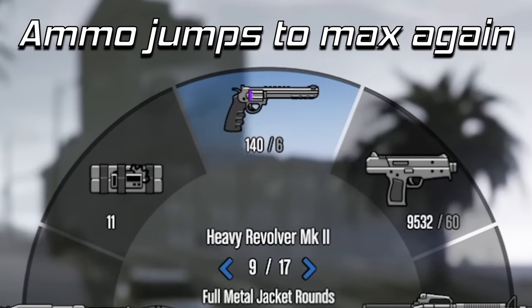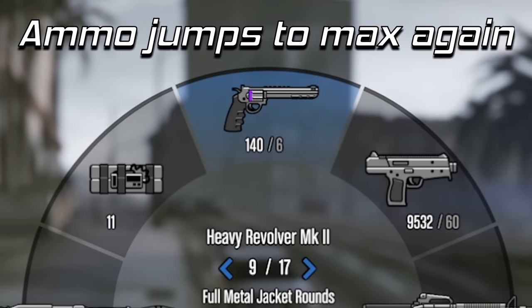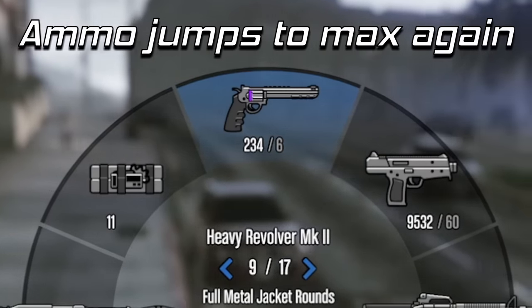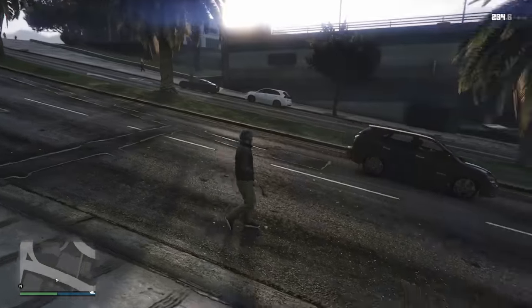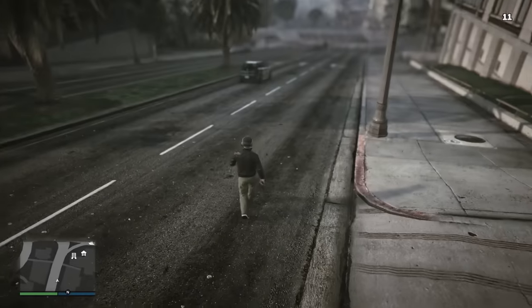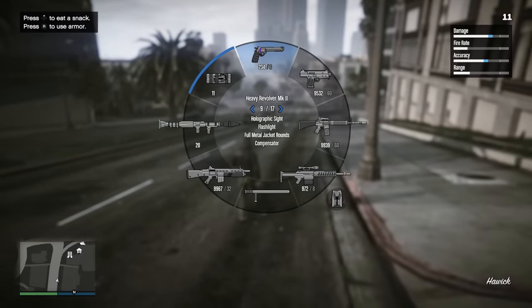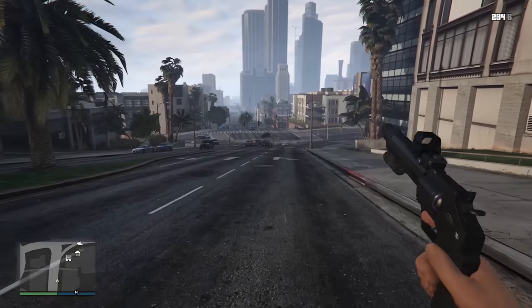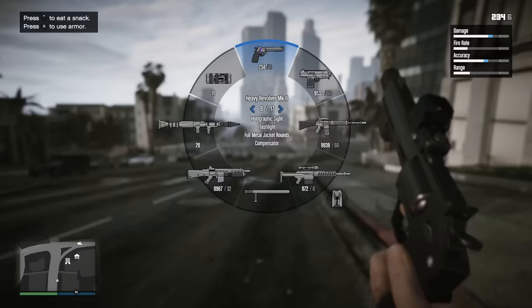You can do this with holopoint pistol rounds too — it's the same exact process — even having them on at the same time if you store the max holopoint ammo on the revolver and unequip it. So both the holopoint ammo and FMJ ammo will regenerate upon switching sessions. Same thing with the different ammo types on the assault rifles — for me I do it with armor-piercing rounds so they regenerate on session swap, which is very helpful especially for PvP.